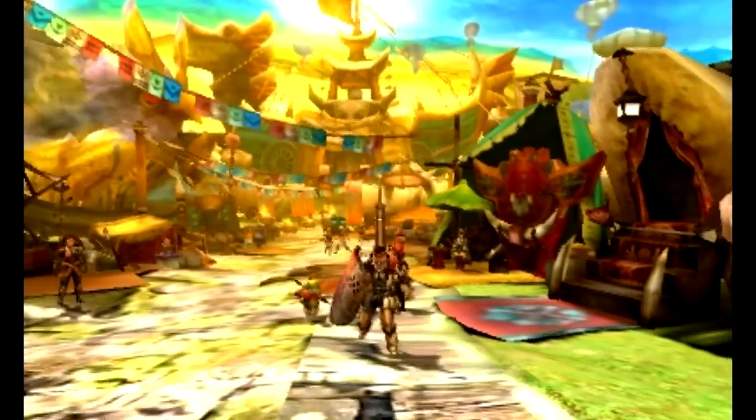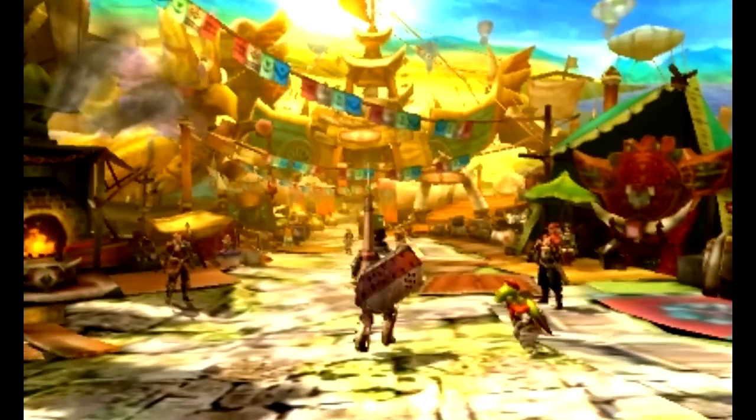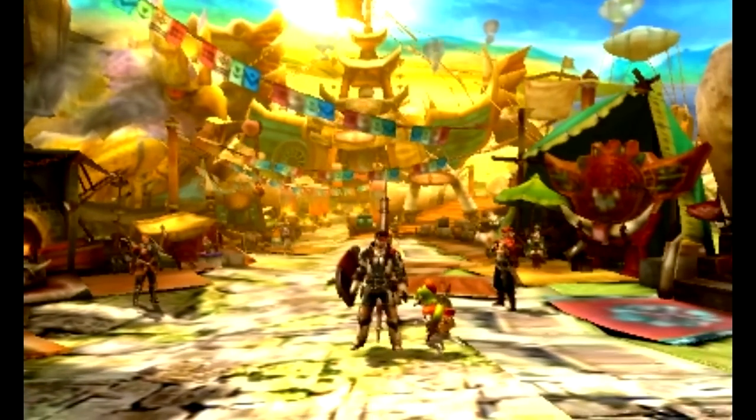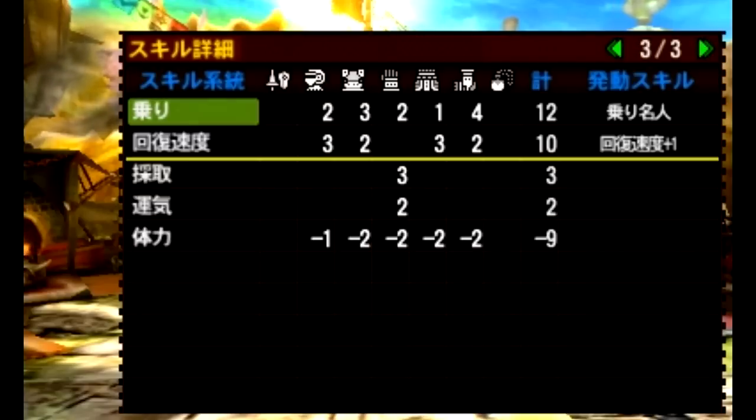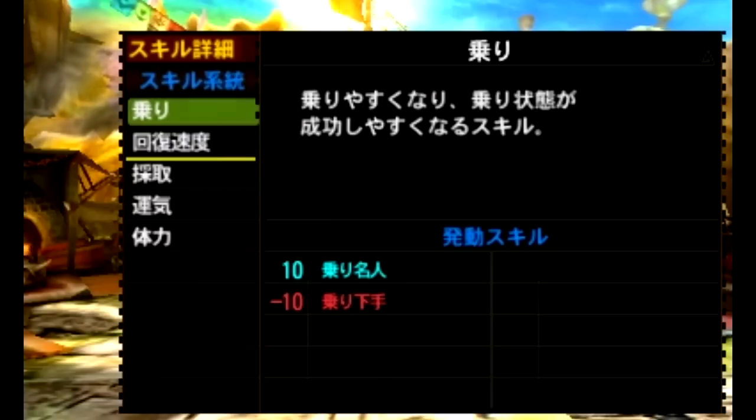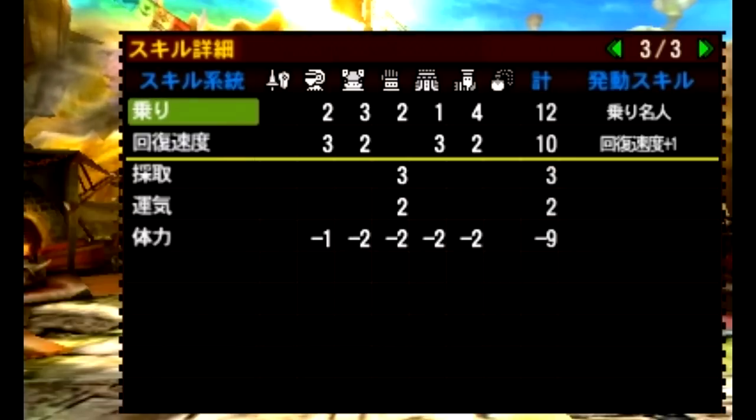So I switched back to the default armor. Probably won't really end up using this much at all after we fight Great Jaggi, so I thought we might as well give it some use. I don't really know the full armor skills — I know this is Recovery Up. I don't know what this is. I thought it had something to do with stamina, but to be honest I haven't really been able to translate it. If anybody has any ideas, go ahead and post it down in the comments.